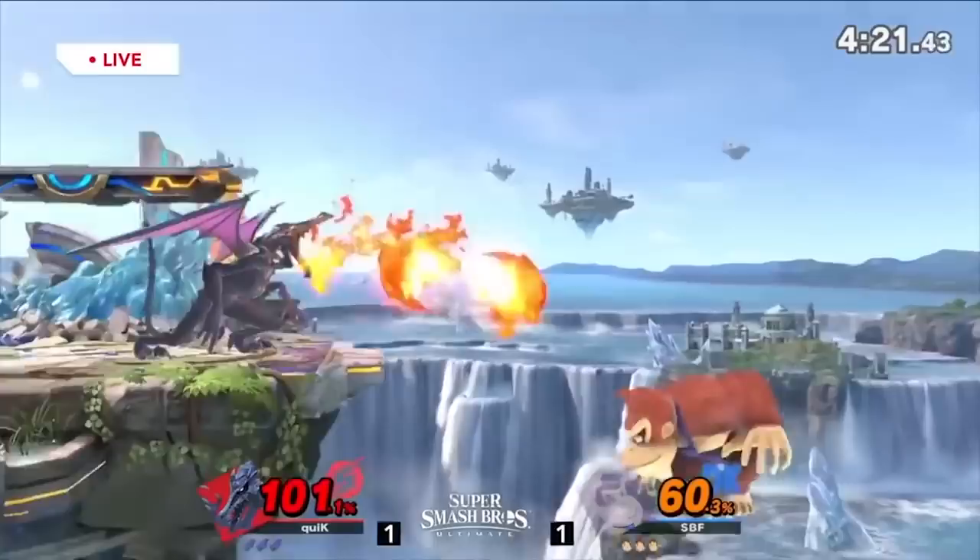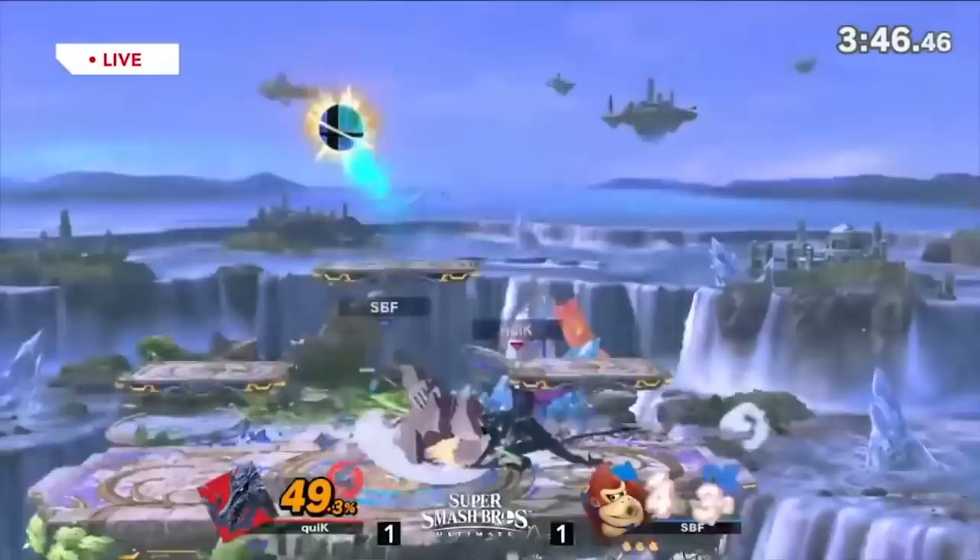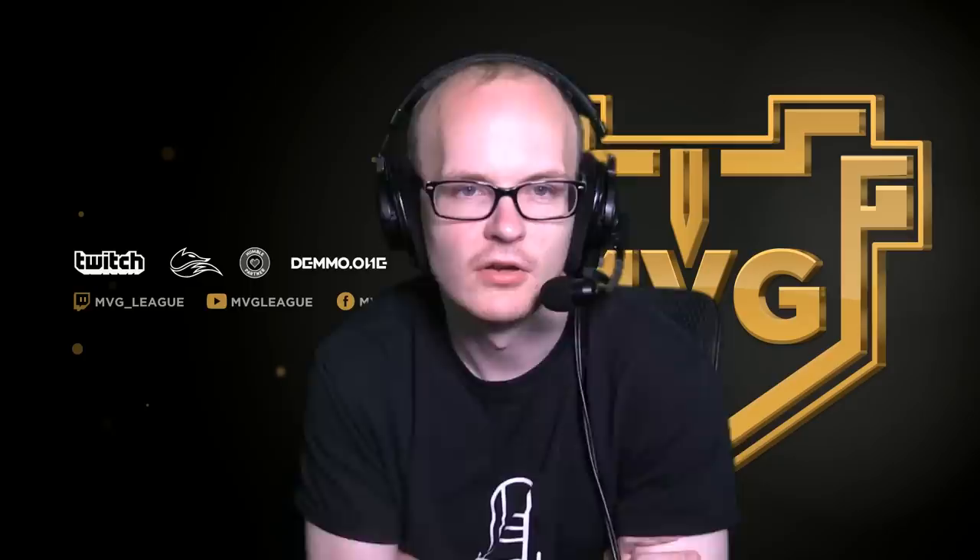In prior Smash games, at least from Brawl to the present, you could press down on the C-stick to do an instant dash attack at frame two of your run instead of waiting until frame four to press A. Now you press forward on the C-stick and it still works, including on the Pro Controller. I thought it would be harder to build muscle memory, but it was easier than I expected — it'll just take days after the game comes out.